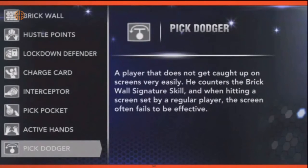The next one is Pick Dodger. A player who does not get caught up on screens very easily. He counters the Brick Wall signature skill, and when hitting a screen set by a regular player, the screen often fails to be effective.